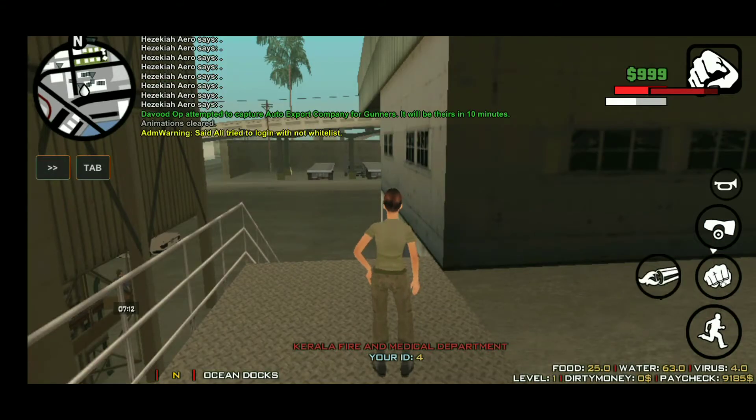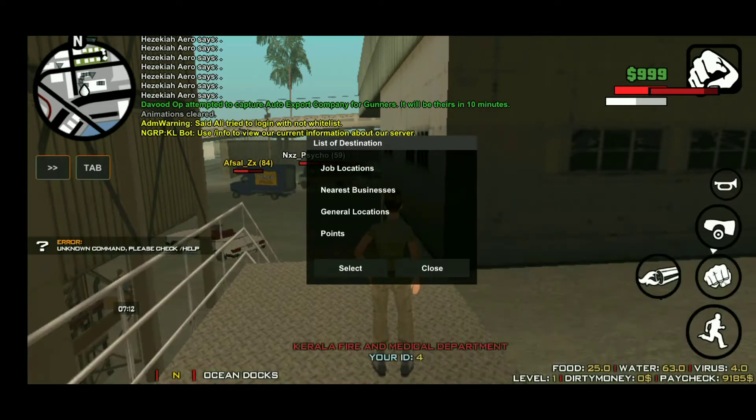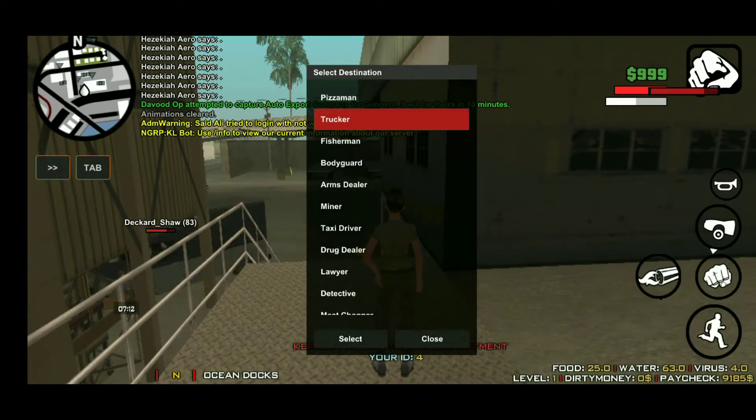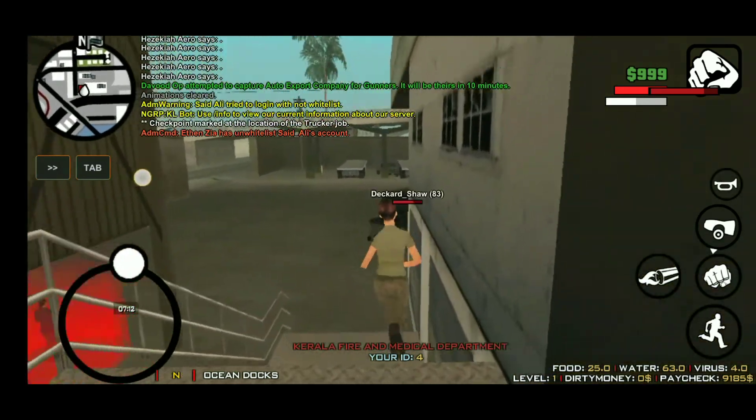Alright, first of all type slash locate and then choose the job location. Find the trucker, and let's go now to our red mark destination.